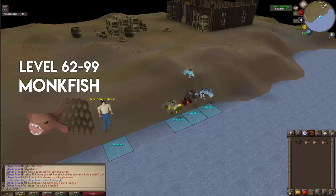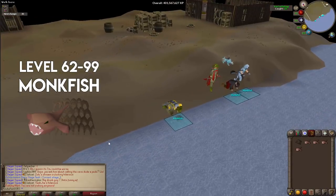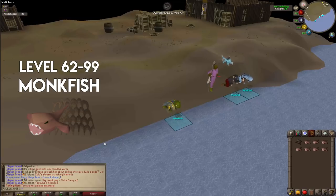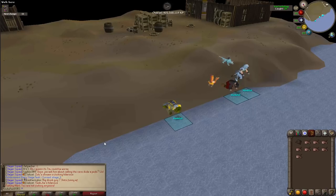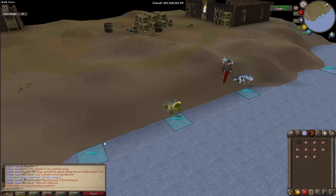Monkfish yield around 30,000–35,000 XP per hour at level 70, and about 40,000 XP per hour at higher levels. From level 62 to 99 requires 12,700,627 experience — that's 105,839 monkfish, which sold raw at current market prices nets roughly 50 million GP. It will take around 350 hours just from level 62 to 99, and the total from level 1 to 99 is about 375 to 400 hours.